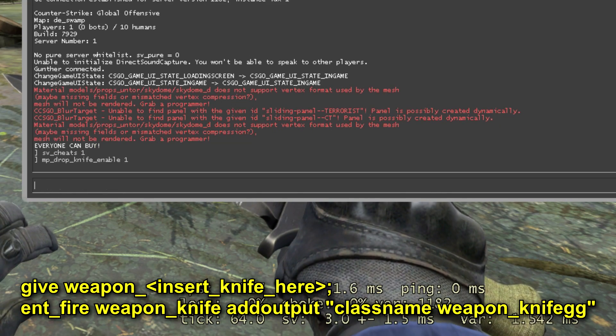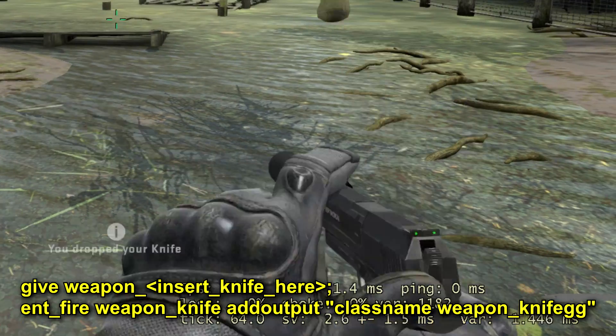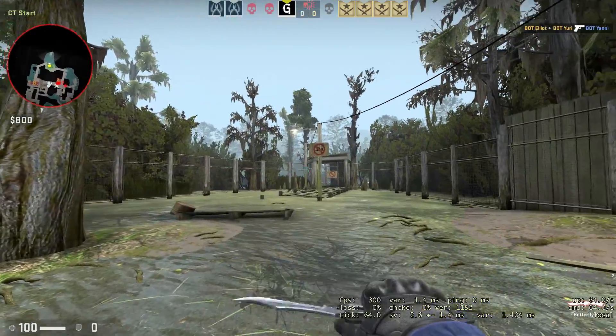And now, to get any knife you need to enter these commands. I will leave all commands to get all knives in the description. As you can see, I got expensive knives using the console commands. This can be useful if you want to take a screenshot or video.